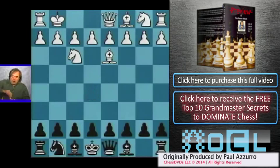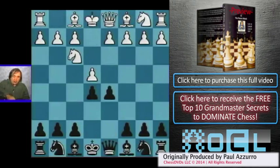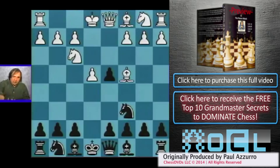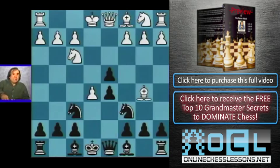The main move in the position is knight to e4, after e4, e5, knight f3, knight c6, d4, exd, bishop c4, knight f6, e5, d5, bishop b5, and knight d7 — you can hardly ever see in your game. Knight e4 is the main continuation.